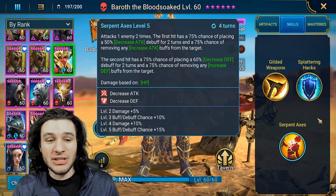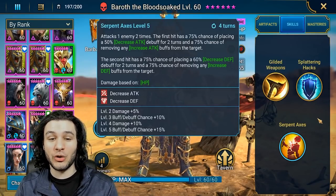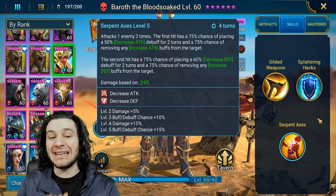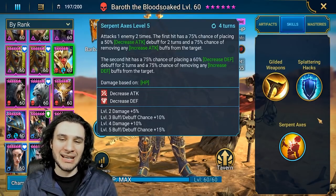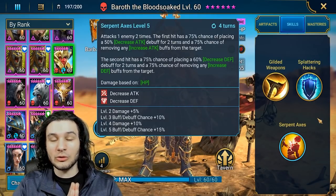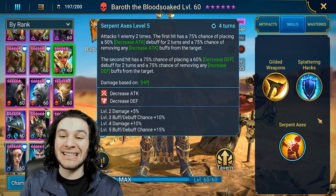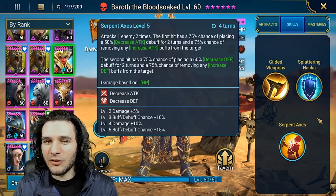Moving on to A3, attacks one enemy two times. This is an interesting ability — the first hit has a chance to place an attack down and remove any increased attack buff from the target, and the second hit has a chance of placing a defense down and removing any increased defense. This is a very specific interaction, and I would have liked to see removing any buff for both hits — or removing any offensive buff for the first hit and any defensive buff for the second.